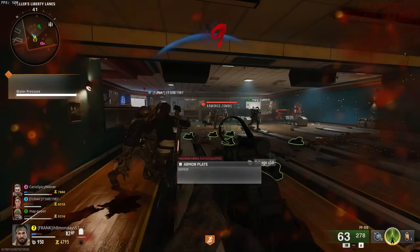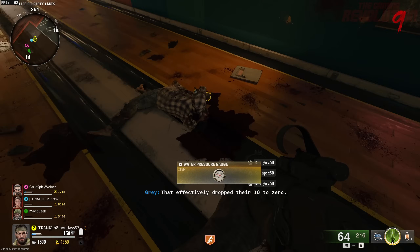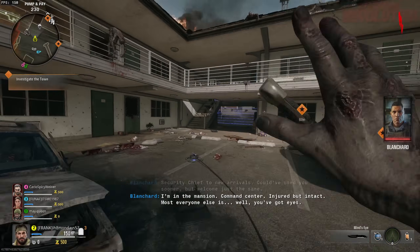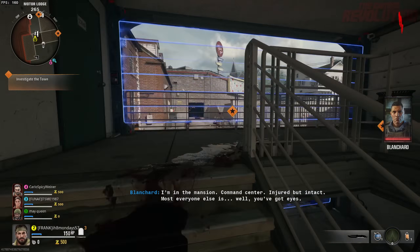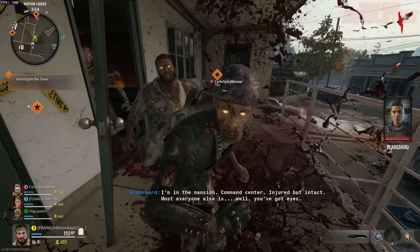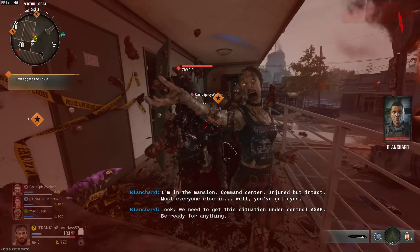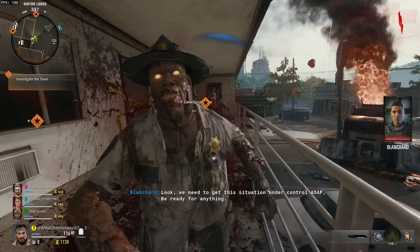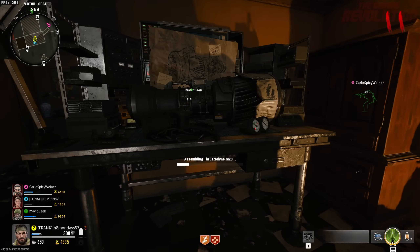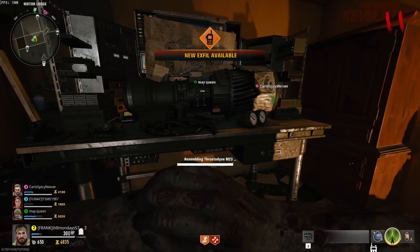It doesn't reset unless you actually leave the building. Once you fully manage to turn it, you'll be able to pick up the pressure valve. Now to actually build the jet gun, you need to go to the top of the motel. The door will bust open and some zombies will come out, so just be prepared. Inside you can see the crafting table, and then you can build the jet gun — a.k.a. the Thrustodyne M23, but who calls it that?